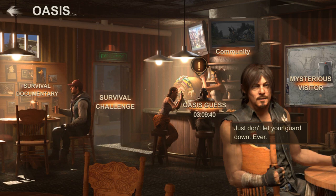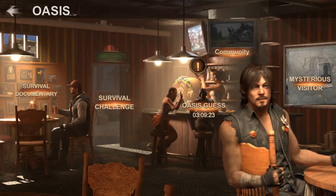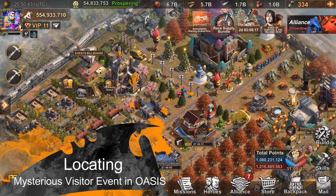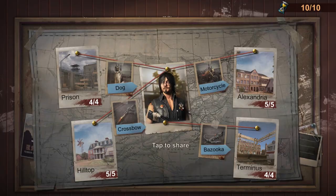Welcome back everyone. Today we are going to explain Daryl Dixon. Daryl Dixon is the second resonating hero in State of Survival. He came with the collaboration of The Walking Dead and State of Survival with TVD events. The Mysterious Visitor event through the Oasis within events billboard building is how you can reach the event to locate Daryl.